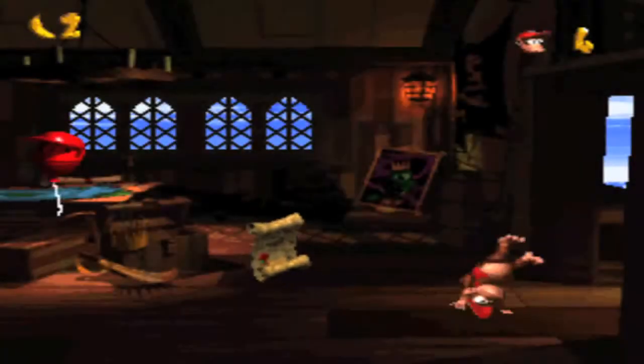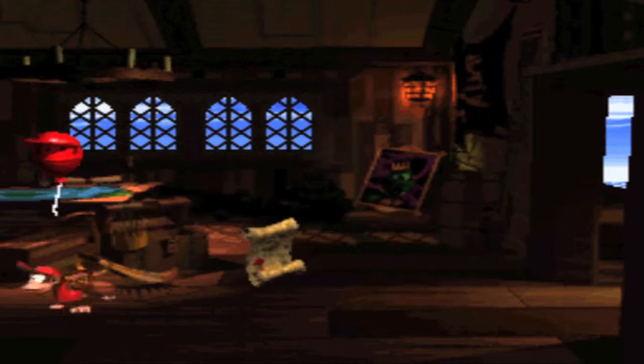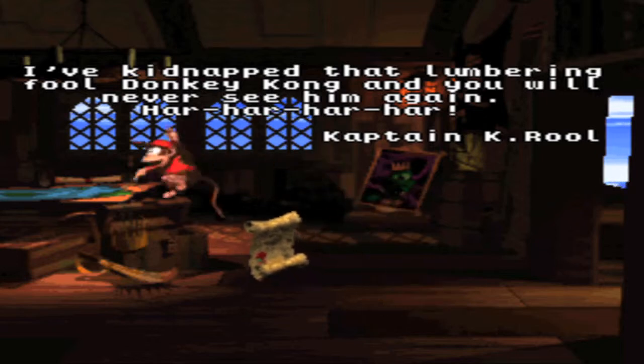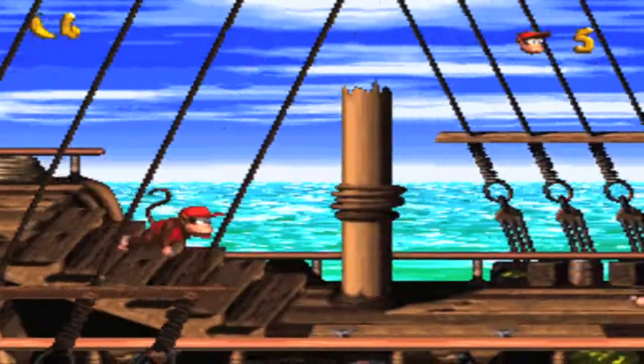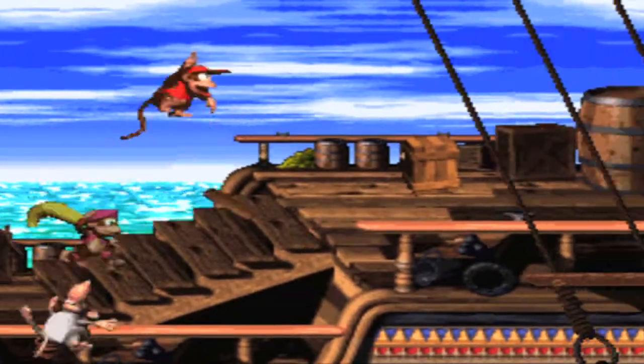I'll be getting all the Kremkoins found in bonuses, all the DK coins, and playing all the levels. The game explains the story: K. Rool is now a captain because this is pirate-themed, and he kidnapped Donkey Kong. So we have to rescue him with the aid of our good friend — or girlfriend — Dixie Kong.